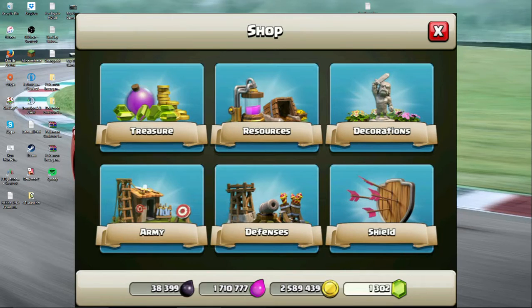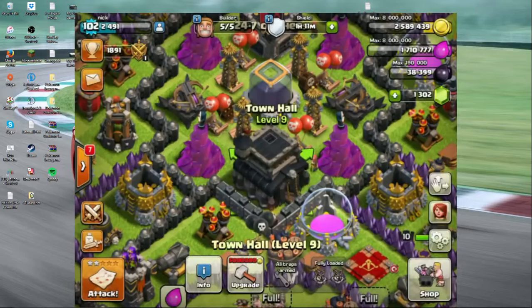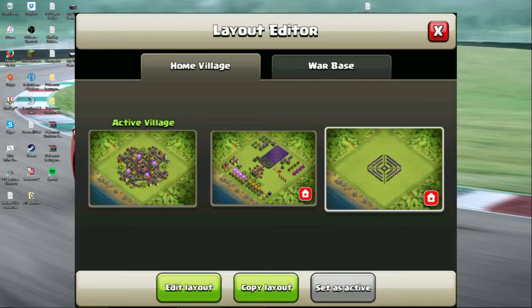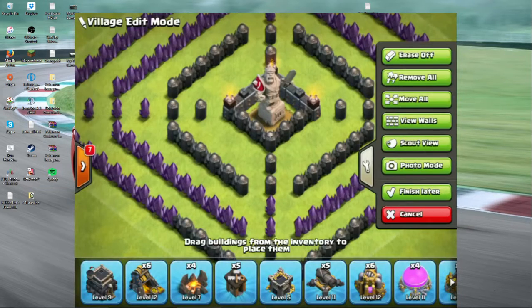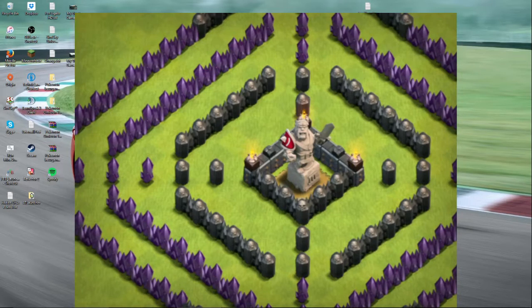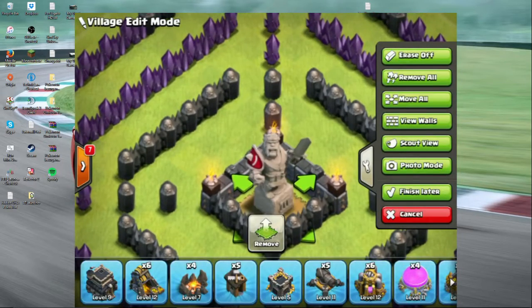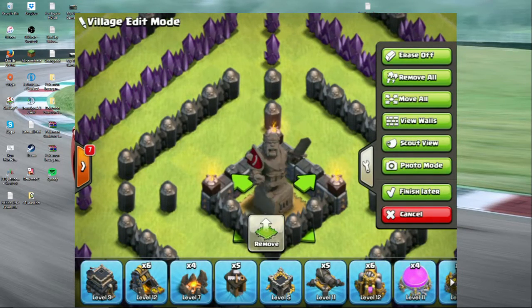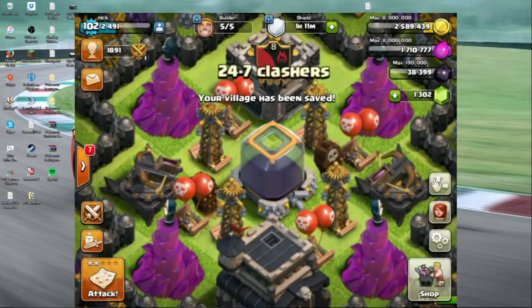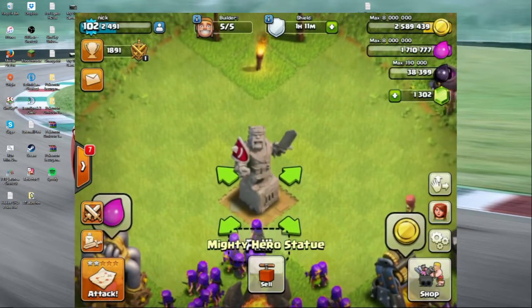If I go to purchase, you'll see that there's only this one left because I already bought a different one. If you guys have played Clash of Clans today, you'll know what I'm talking about. But what I'm talking about is this right here — this is what they give you. It's the same price as that pile of gems, except they give you this instead. That's right, it's a statue. It's a Barbarian statue with a nice bright red shield, which I think is so cool that they added. I actually put mine right here. It's called the Mighty Hero Statue.